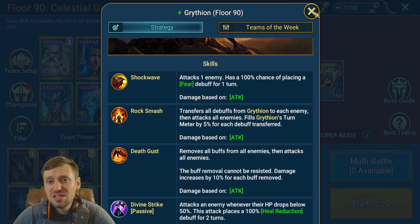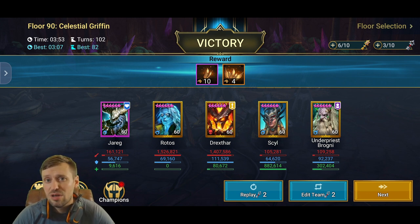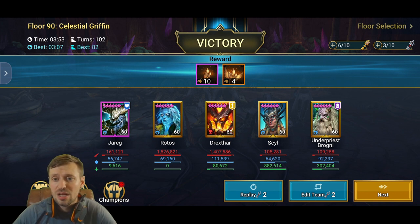Team Comp 1: Jarreg, Rotos, Direct Star, Seal, and Under Priest Brogni. Jarreg, Seal, Under Priest, and Brogni are the core. Jarreg's Ally Protection really helps reduce Griffin's damage and you can reach 20 stacks and still be okay. Seal does healing — her A1 means she'll get stunned a lot but that's fine — and she has a revive. Brogni is amazing: he reflects damage to the boss, only two of three buffs can be stolen, shields can't be removed, and he heals every time he gets hit.